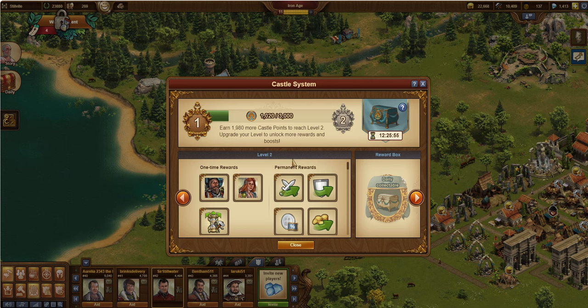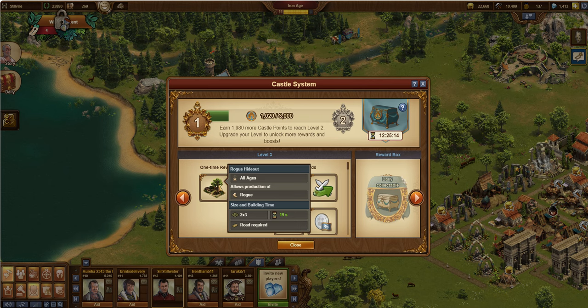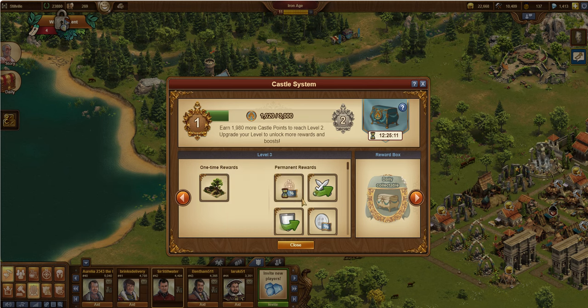This goes up different levels. When I get to level two, which requires 3,000 castle points, you get a couple of different avatars, a 'finish all supply collection' item for your inventory, and then some boosts again on attack and coin collection. You'll see the attack boost goes from 2% to 4% — it isn't an additional 4%, it goes from 2% up to 4%, and that keeps going up by level. And once you get to level three, you can get a rogue hideout, which are really scarce things.